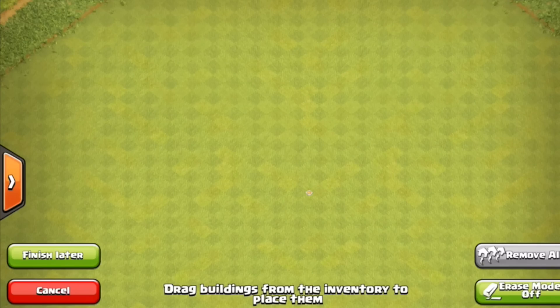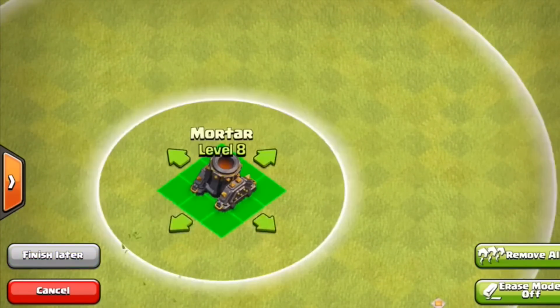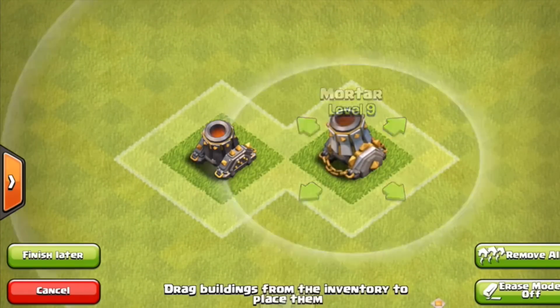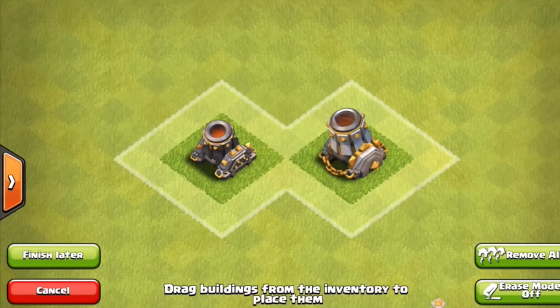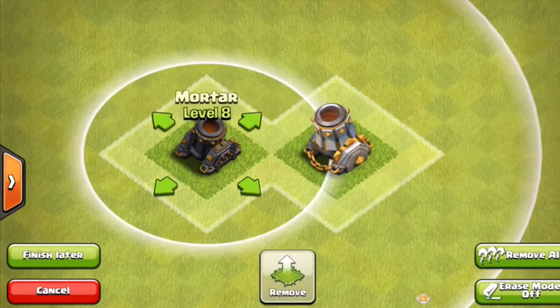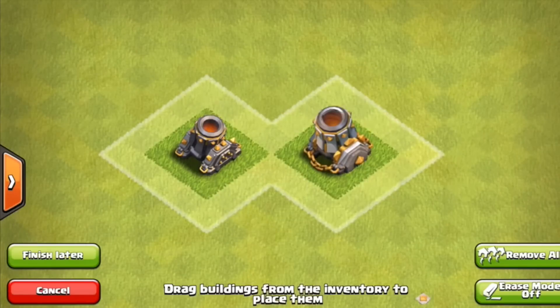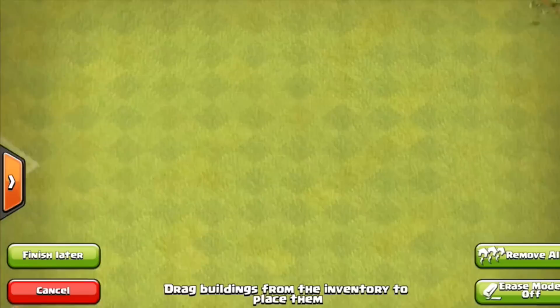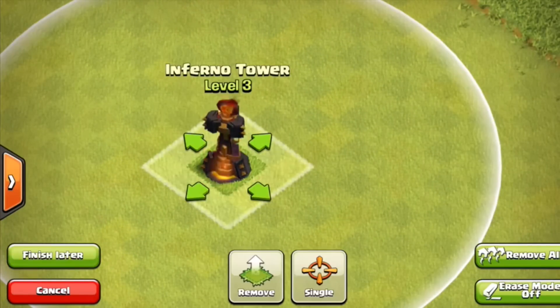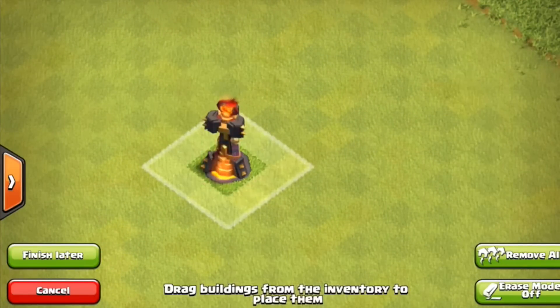What's up guys, it's T-Bot here. Today the first sneak peek of Clash of Clans' next update came out and there's actually going to be a level 9 mortar and a level 4 inferno tower. This is information I leaked a few videos ago and it was 100% accurate — they were the exact same pictures I leaked to you guys.